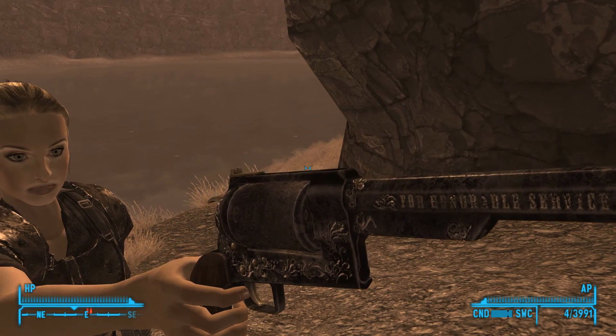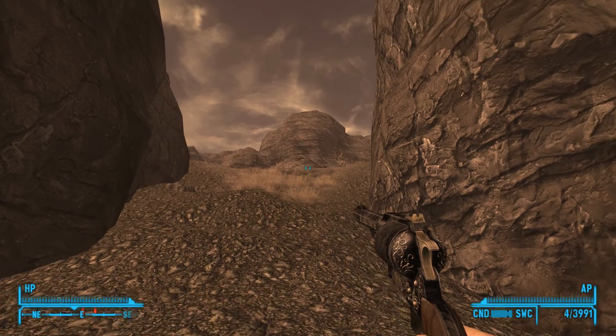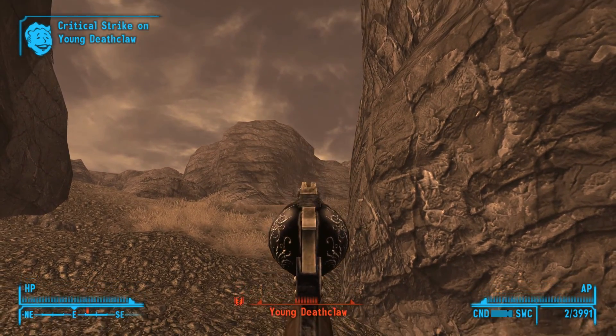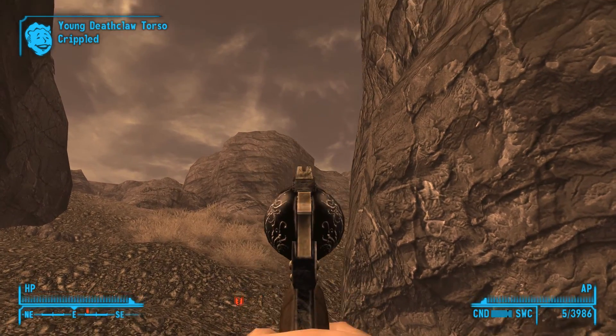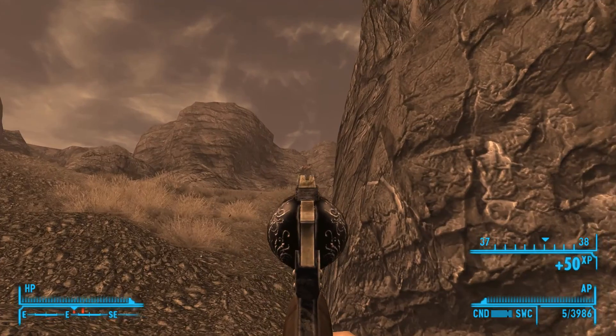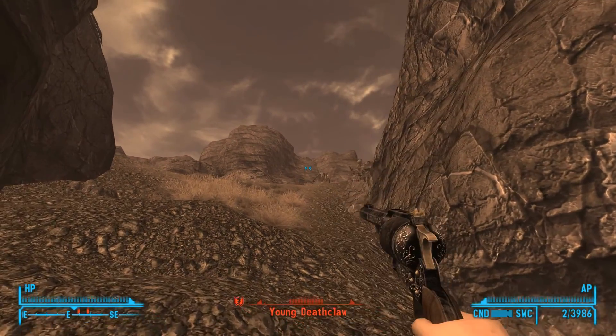So yeah, there we go — 'for honor and service' — and I'm pretty sure the other side says 'against tyrant.' And we're straight into the Deathclaw killing. We've got this thing loaded with the hand load rounds which deal 20% more damage and give us a bonus against damage threshold.